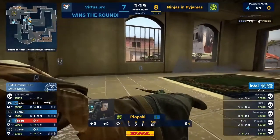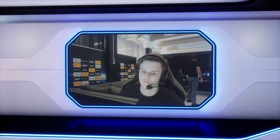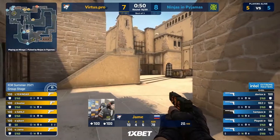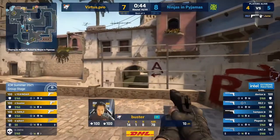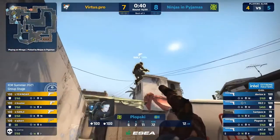Everyone's watching now — Plopski made everyone look at him and Kicker sadly is included in that list. Seven to eight, VP. Look at all the space they found and will Jame be ready for Res? He hits that timing well and knocks him out of the round. Now VP are going to hit the go button towards the B site — Plopski will go unchecked. Device another nasty surprise, pounces out.